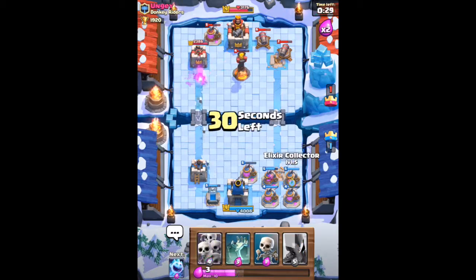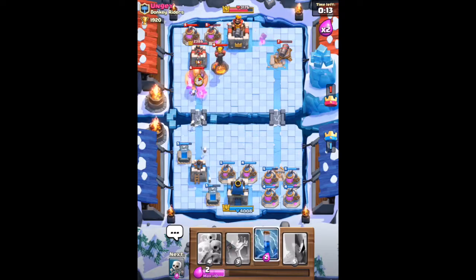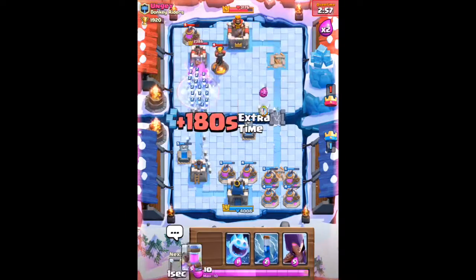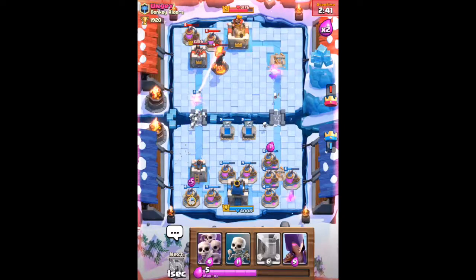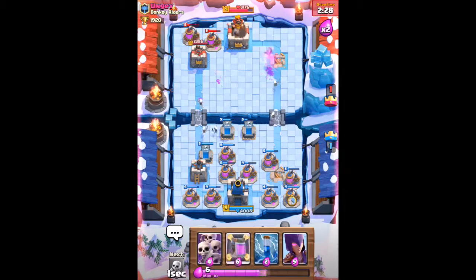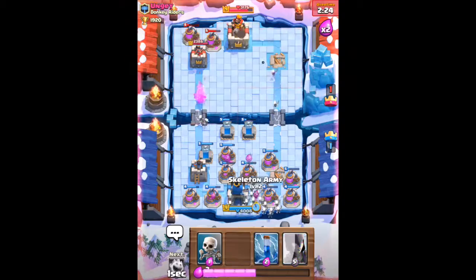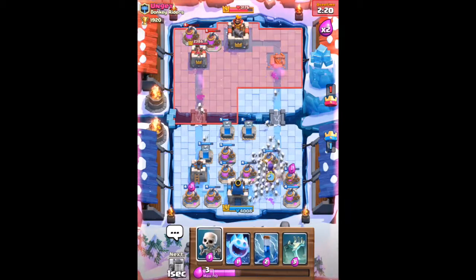Once you get to place as many tombstones down, and once you get to the double elixir, then you want to push on the side onto the crown tower. Right now what we're going to do is place the skeleton in the back and then mirror it.